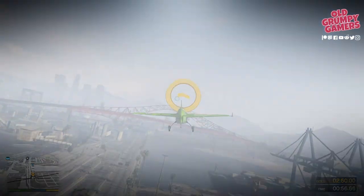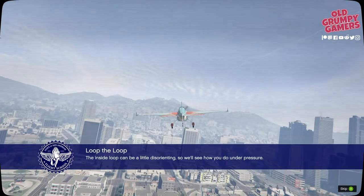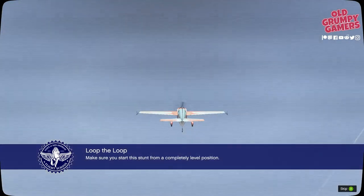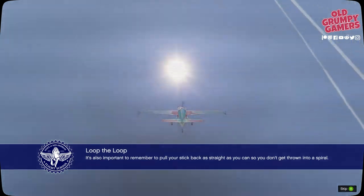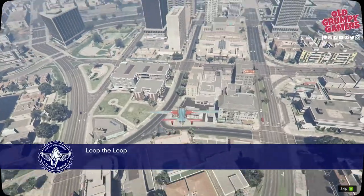Let's start with the briefing. The inside loop can be a little disorienting, so we'll see how you do under pressure. Make sure you start this stunt from a completely level position. It's also important to remember to pull your stick back as straight as you can so you don't get thrown into a spiral. That looks pretty straightforward.